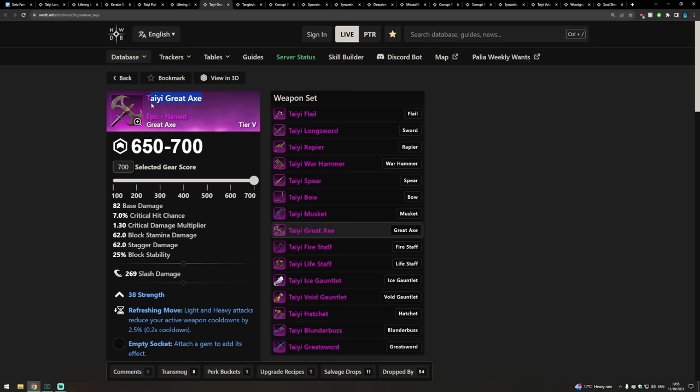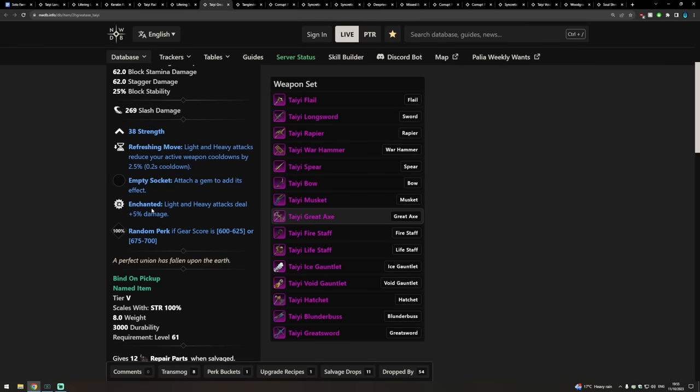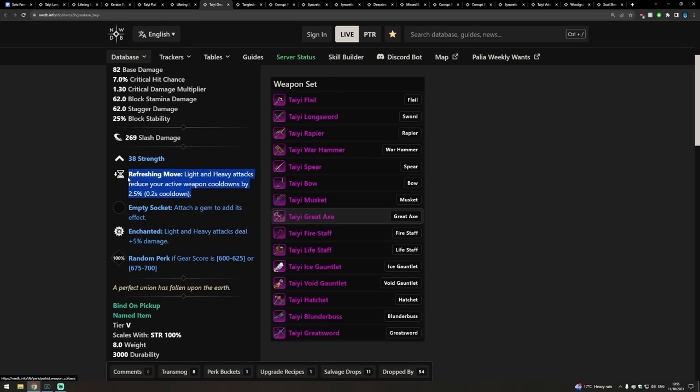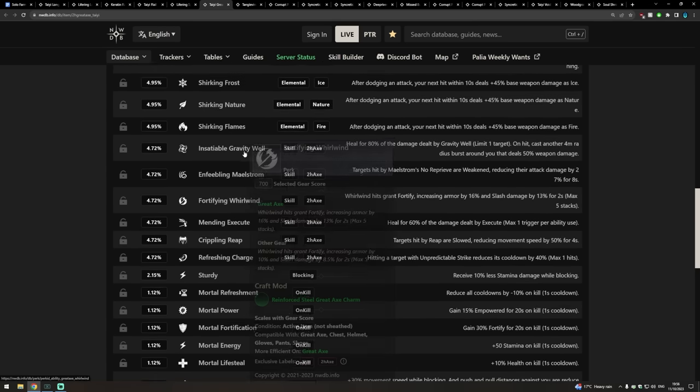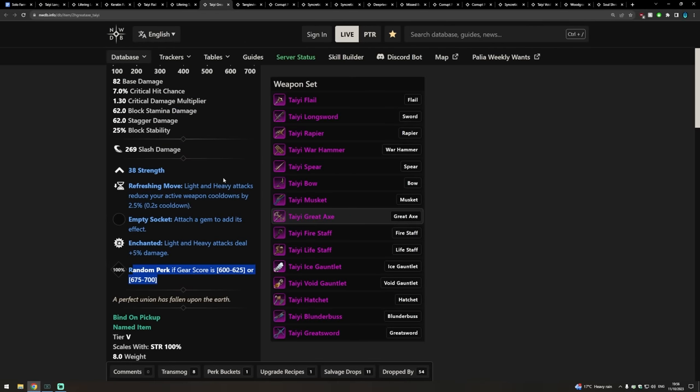For Great Axes, we're back at the Taeyi section. It has Refreshing Move and Enchanted. Great Axe is generally a very ability-centric weapon, so being able to activate your abilities more often with Refreshing Move is great. The third perk you want to slap on this is Enfeebling Maelstrom — great utility, reducing all enemies' damage by 27% for 8 seconds.